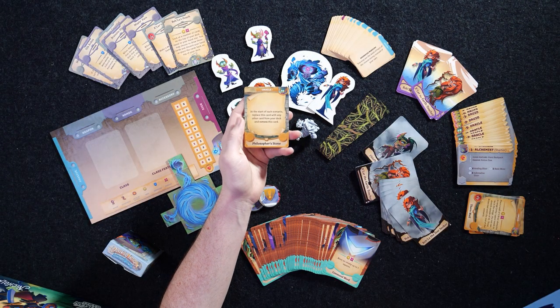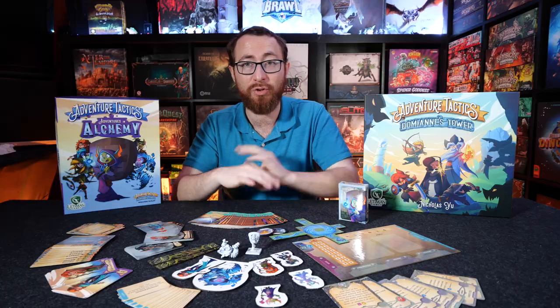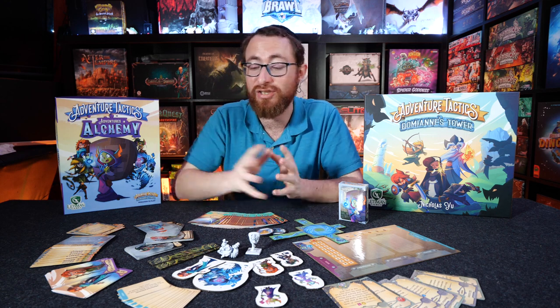Then we have the Oracle. At the start of each scenario, replace this card with any other card from your deck and remove this card — the Philosopher's Stone — giving you access to whatever card you want to start off the game. That's going to be the new class and the new classes you branch into.